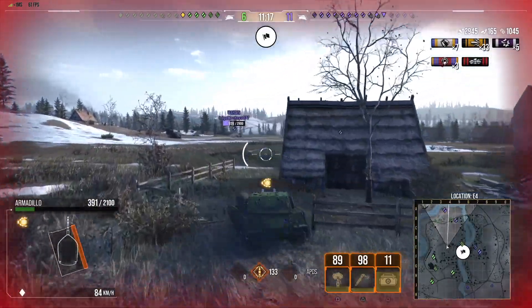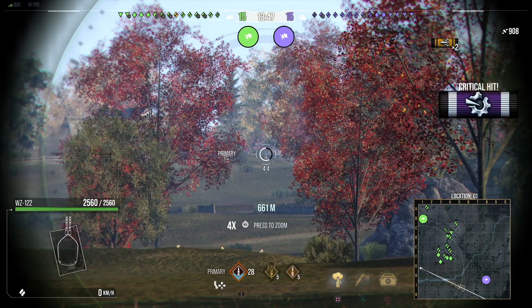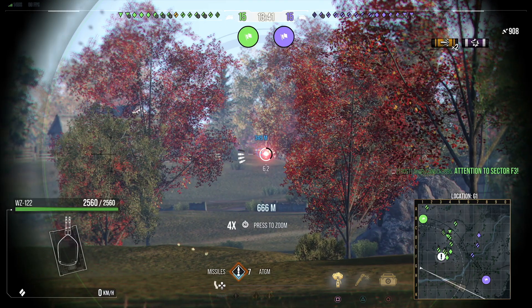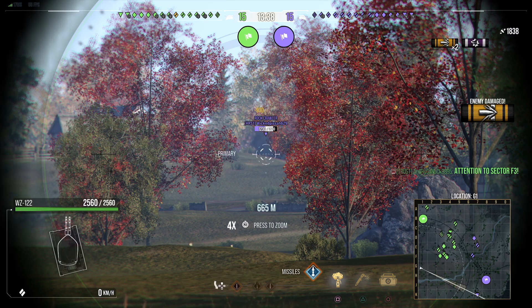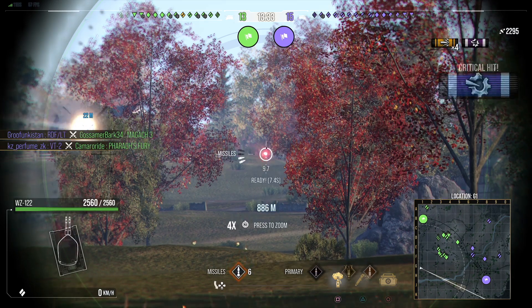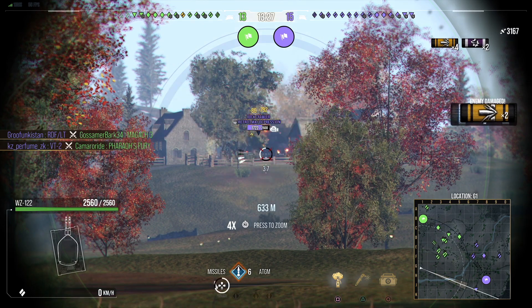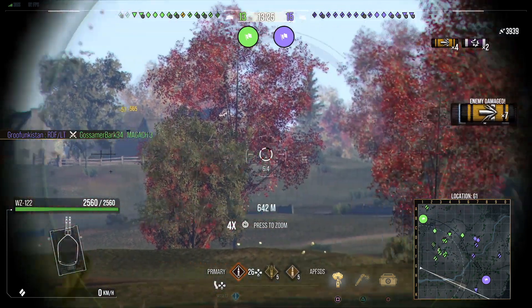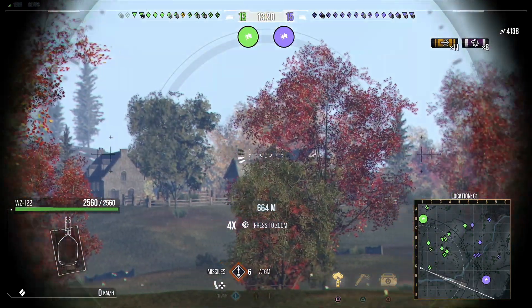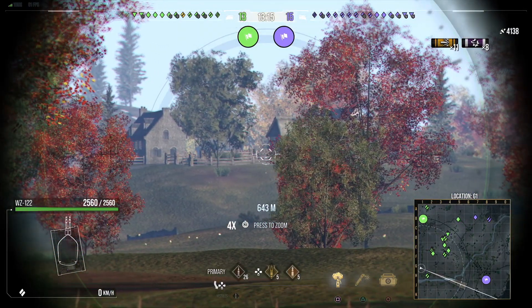Now we move on to the number 6 spot, which is the WZ-122, with a 51.21% win ratio and 670,903 battles played. This is one of the first multi-weapon systems of Era 2. This tank gets a powerful 120mm gun that does 470 damage per shot, with DPM of 3,440, penetration of 372 standard and 440 on premium. It also gets an auto-loading ATGM launcher.